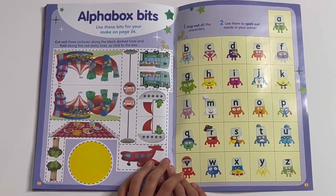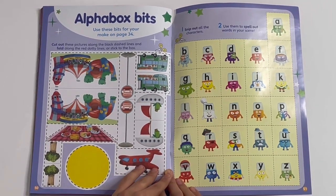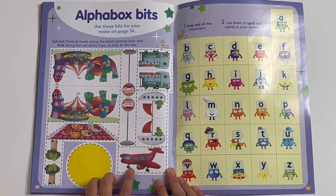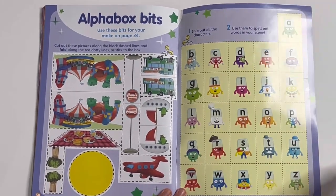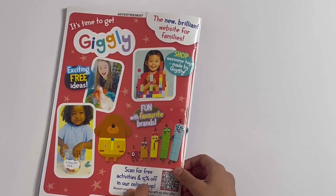And finally, we have Alphablox bits — these will be the bits that you would use for the alpha box. You can make the fair, picnic, tree, sun, bus stop, bus, boat with a frog, and the airplane. You can cut out all the letters here from A to Z and make any word you like in the box. So that'll be fun to make.